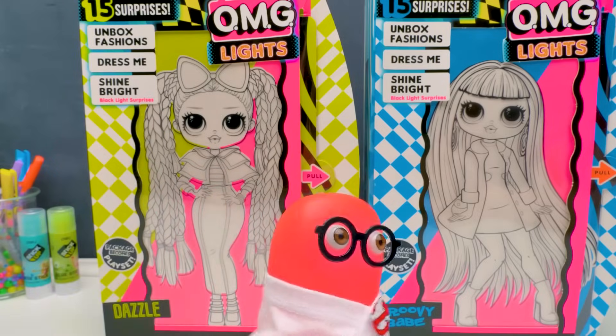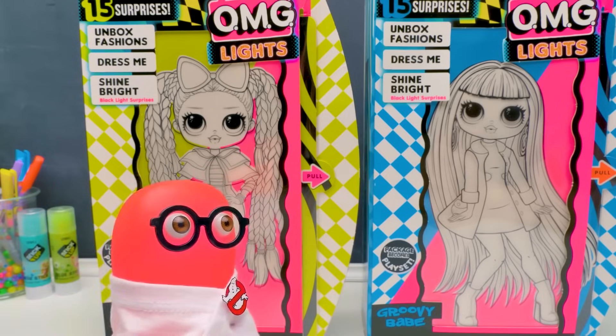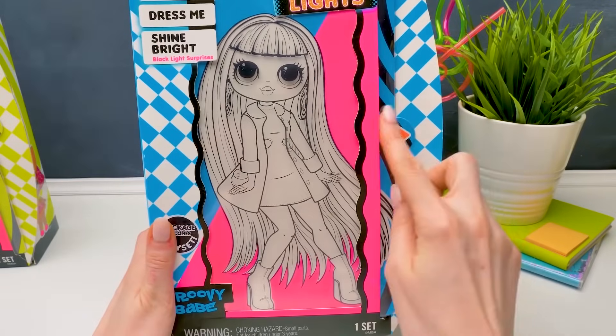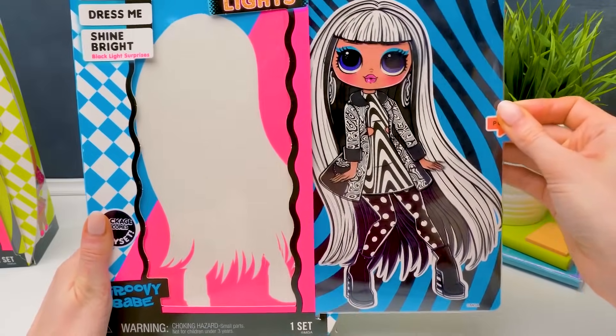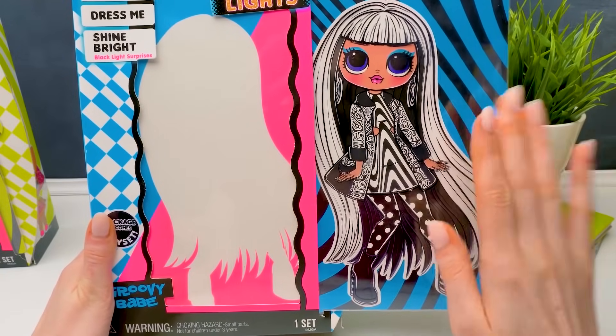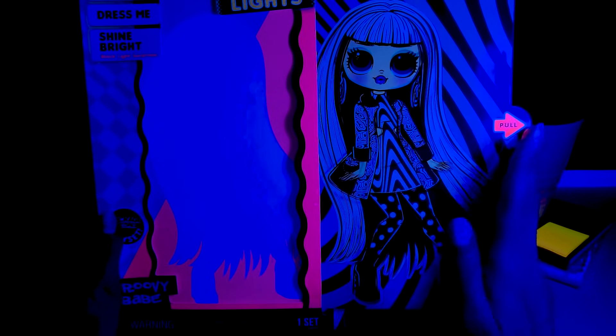If there are no ghosts, then why are they so white? Are you gonna color them? I won't have to. We have a magical tab which we pull and our girl will become colorful. Well, in case of Groovy Babe it's black and white. Wow! In the UV light, she looks even cooler.